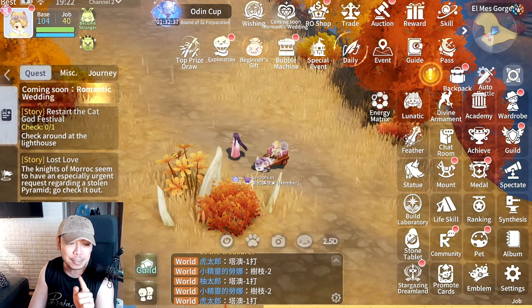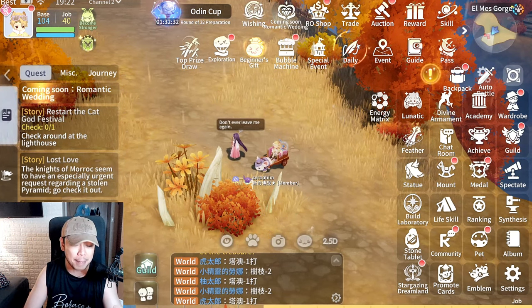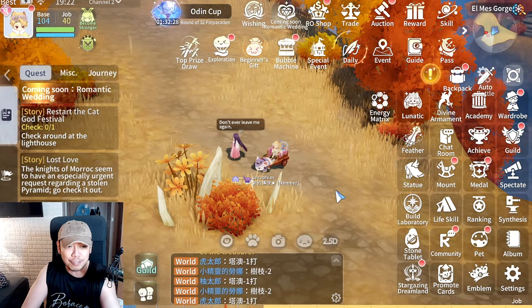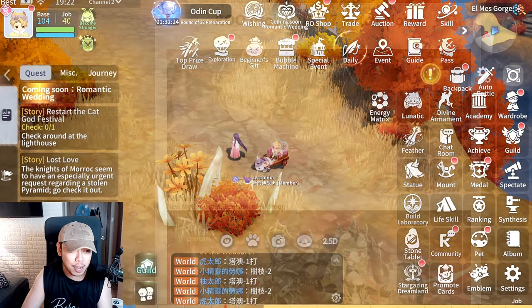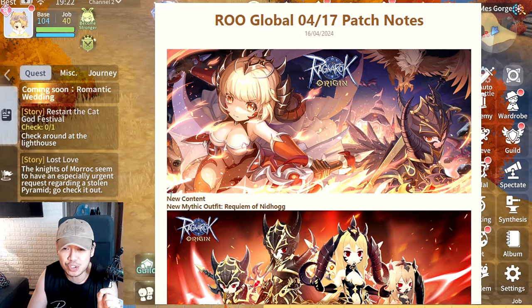It's going to be releasing the Juno map, other maps such as the Magma Dungeon, and other maps where you could find more new monsters. So this is the April 17 patch notes.